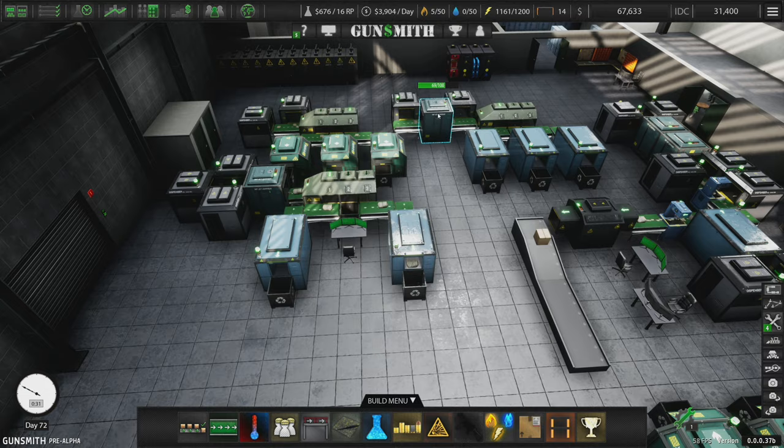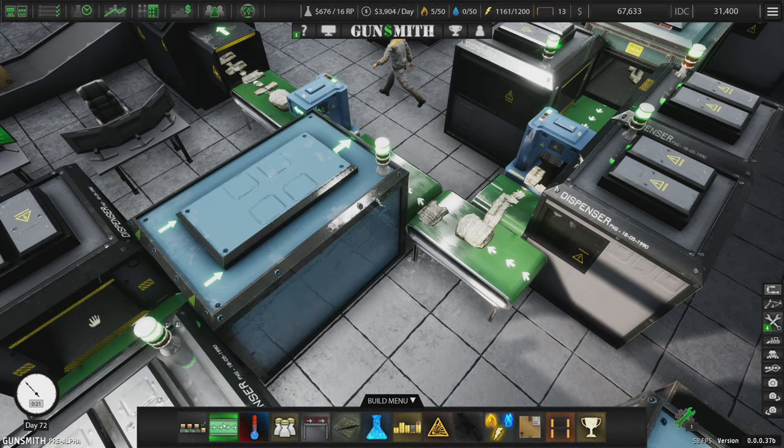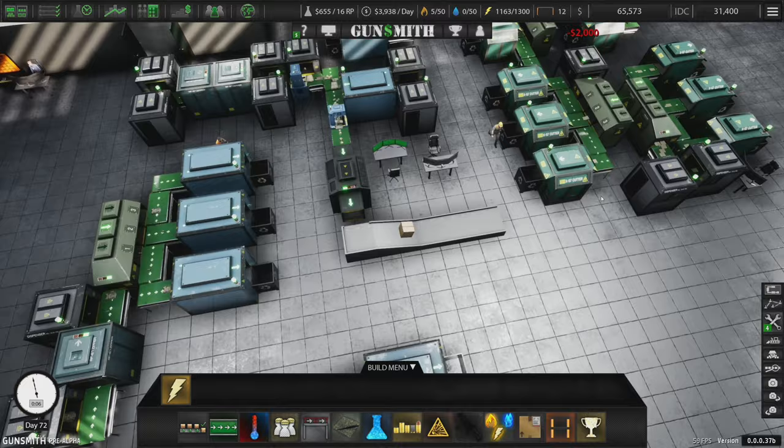We're going to need to drop another power generator. If I can find a way to shave 20 power somewhere, that'd be nice. But we're getting spillage — I don't like spillage. Let's just try putting a belt there — maybe that will stop the spillage. I'm going to get one more power here. One more power.